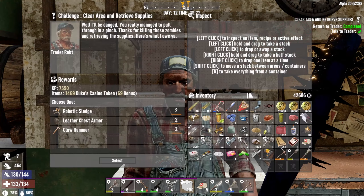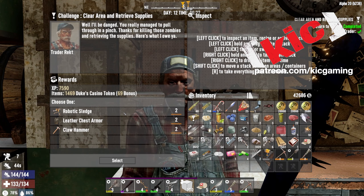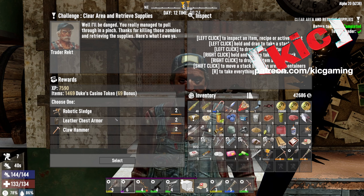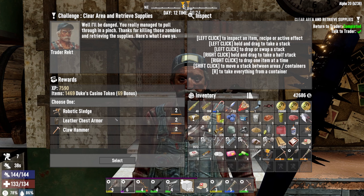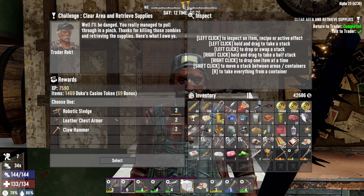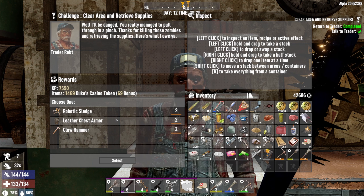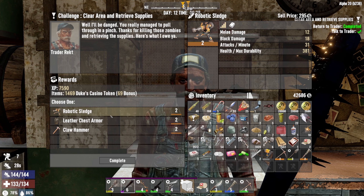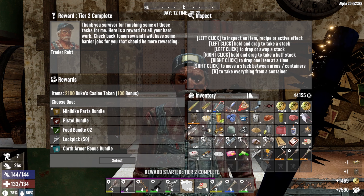On the last one, we did some running around and did a quest that we need to turn in. This is an interesting set of choices here. Leather chest armor should be better than the cloth armor we're wearing. I wouldn't mind another hammer because those are handy to have. The robotic sledge I'm just going to ignore, so we'll go ahead and take that.